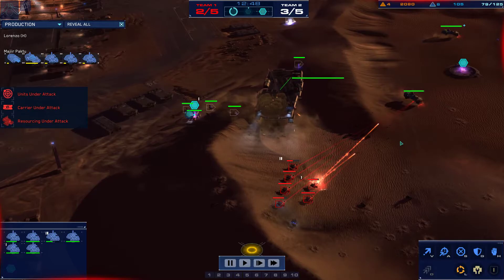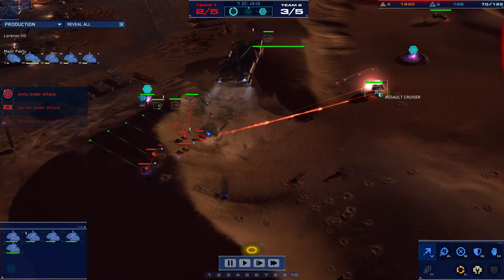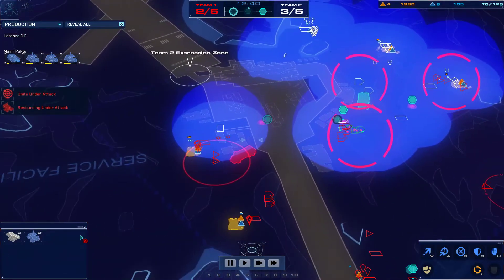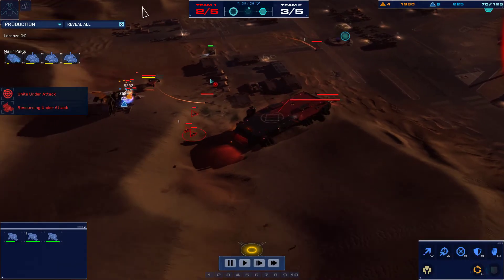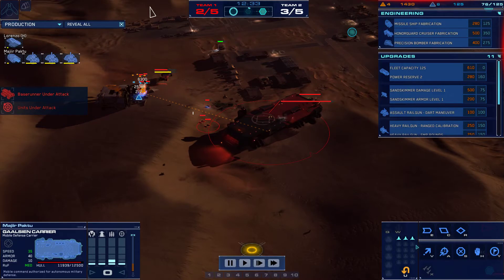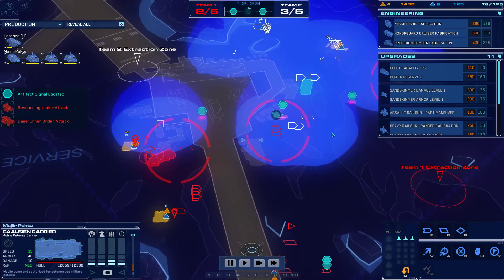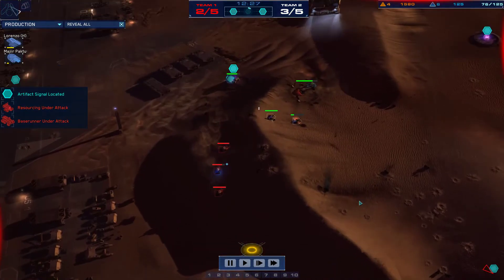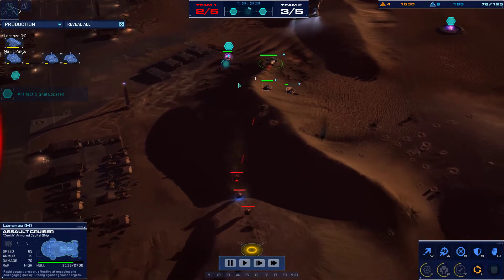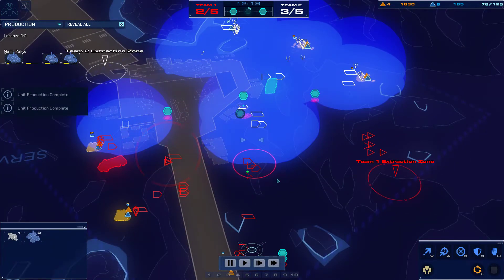These assault railguns found an opening where the artillery cruiser was vulnerable and took that out. This assault cruiser is going to miss. These AAVs went down — at least most of them — to a whole lot of AOE damage from interceptors and also some pretty significant carrier firepower there. The artillery cruiser came back — I misremembered this game. Lorenzo grabs an artifact and he's at three out of five artifacts. That's very good for him.